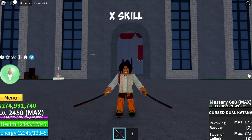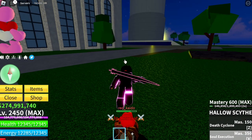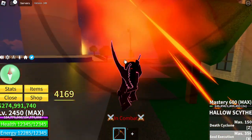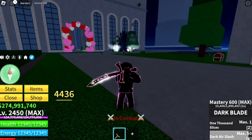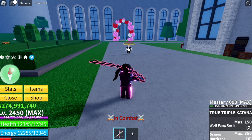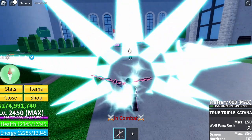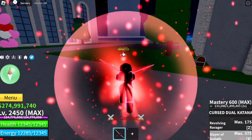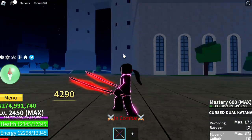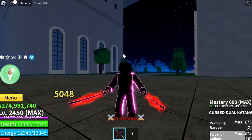So for the final criteria, the X skill. Rank four, we have the Hollow Sight again with a total damage of 4,169. Dark Blade next up, 4,436, followed by True Triple Katana with a damage of 4,482. And at rank one, the CDK with a damage of 5,048.